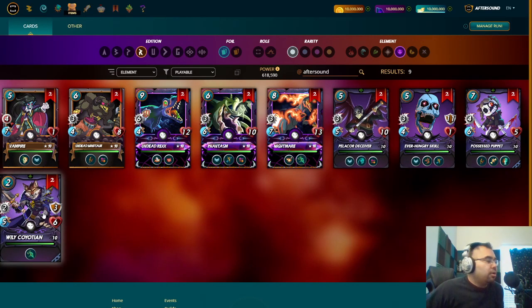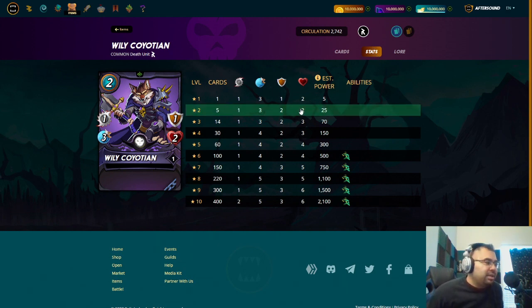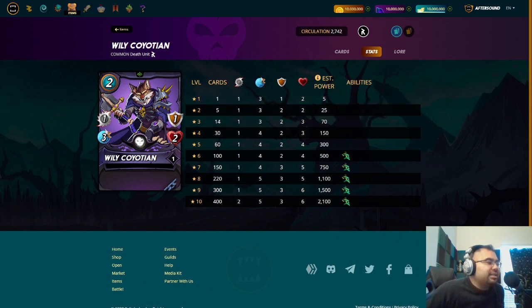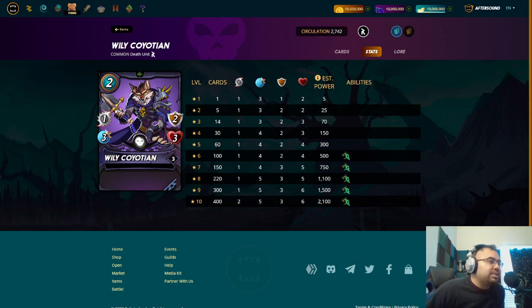The other card here — and I heard that this was nerfed, but I don't know what it had before — is the Wily Kaioshin. At the lowest levels, this guy is not much of a tank in my opinion. Sure, maxed for bronze you get additional armor as well as additional health, but there's nothing special in terms of something like a Crypt Beetle, where for three mana at least you're getting the shield ability. He is meant for some kind of magic-based game because he gets phase, but we're skipping ahead.